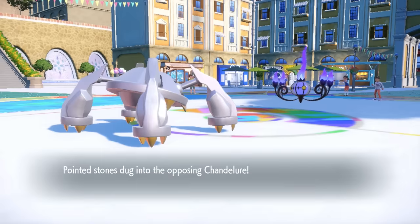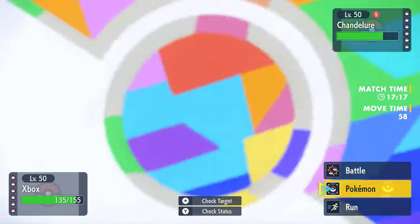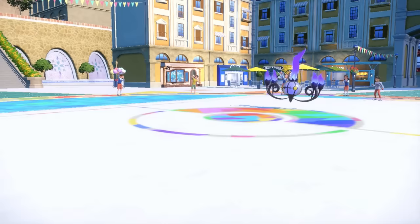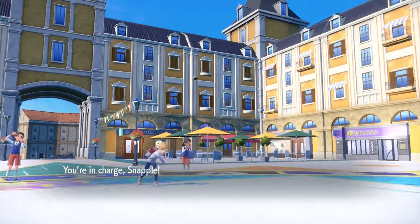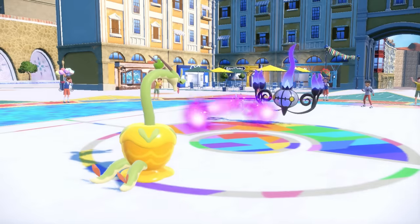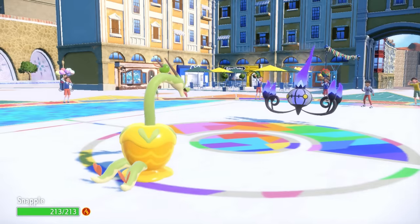That sack draws out a free switch into Chandelure, which scares me with Flamethrower potential. I'm thinking about going for my Tera, but instead I switch right into Hydrapple. I figure I can come in, take an attack while Assault Vested, and then Hydrapple does decent damage to whatever they want to switch in — likely Clefable. They actually go for Will-O-Wisp, so I'm glad I switched out Metagross.